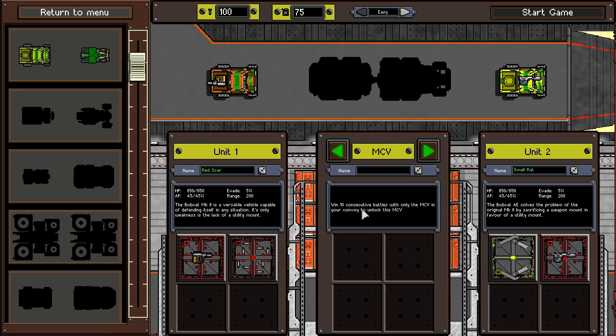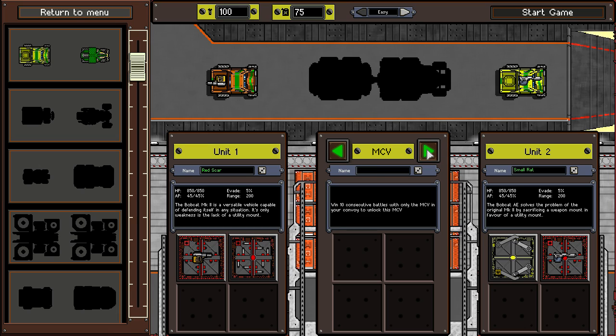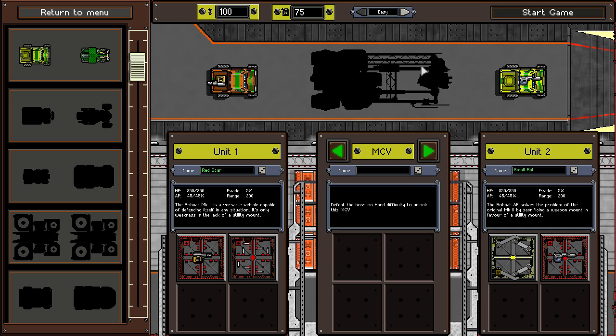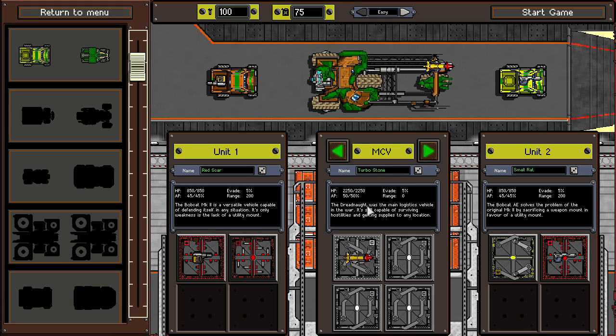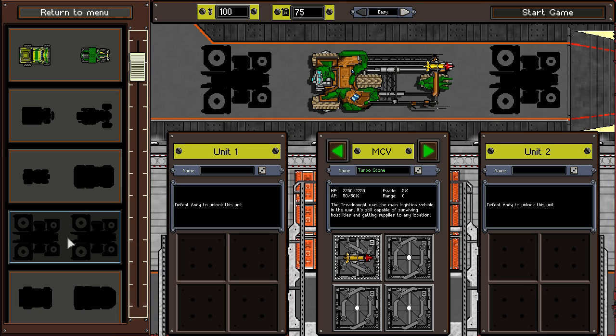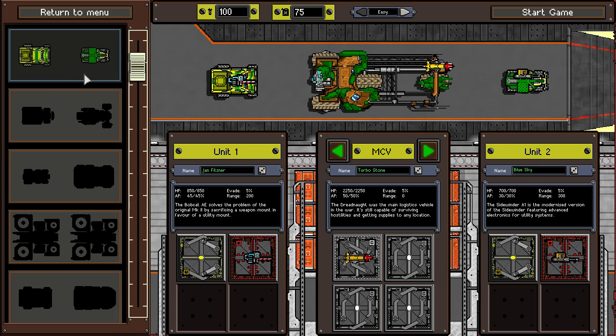How do we unlock these other ones? Win 10 consecutive battles with only the MCV in your convoy to unlock this MCV — holy shit. Defeat the Privateer mini-boss. So I guess we defeated the Torvac mini-boss. Defeat the boss on medium difficulty, defeat the boss on hard difficulty — that just looks like a space station. Travel over 6,000 kilometers in a single run to unlock this one. Kill an enemy without taking any damage. Defeat the boss, defeat Andy — who the hell is Andy? Defeat the boss without doing any side objectives or radio signals. That is an extreme challenge.